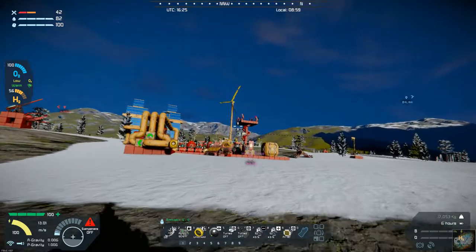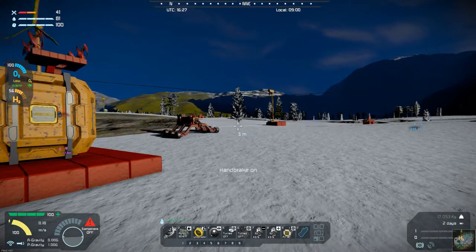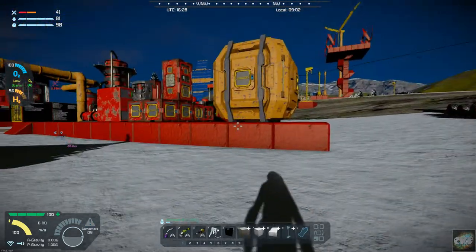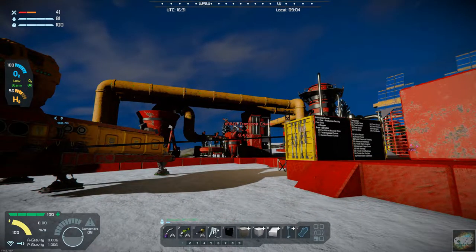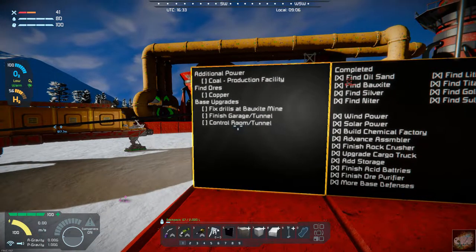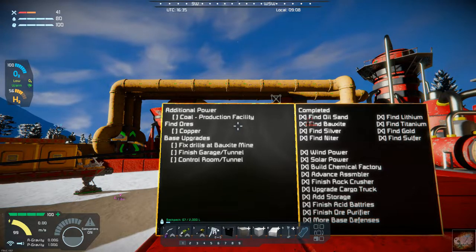Still got a lot to do underground that I want to get done. There's still a medical facility, living quarters, control room, stuff like that. We're coming up on 25 minutes, so that's probably about going to do it for the video. That transport courier is still bopping along, and the other one looks like it managed to free itself. So we're working on the coal production facility and I want to get that done before I move on to anything else - that's what we're going to be working on in the next episode.